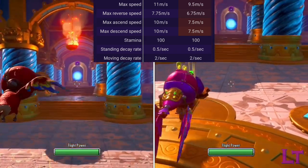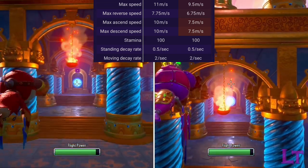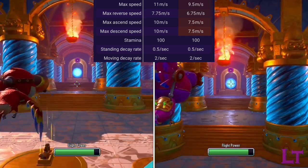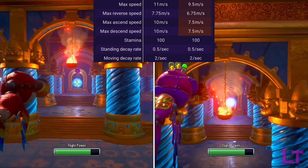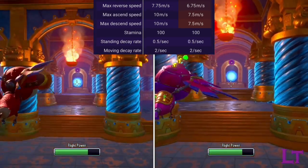Its vertical momentum suffers greatly, with a flat 25% decrease in vertical movement speed. This vertical speed penalty is what hinders its ability to dodge attacks, so you'll want to use this drone to sneak up on enemies rather than flying right into their face.